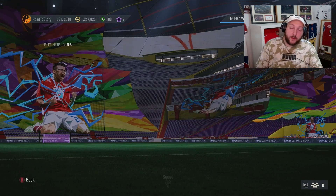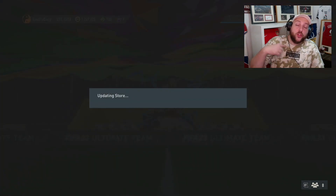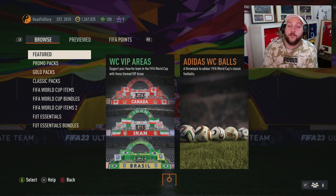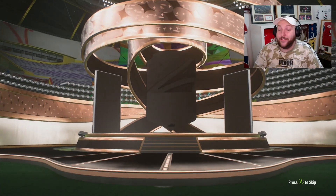We've sold two more things on the transfer list — the French striker and the German left back. We've got at least 10 to 12 things up for sale, some worth more than others. Sometimes players take a while to sell. If somebody doesn't sell, just relist for 50 coins cheaper than the current price and it should sell. If not, keep relisting. Let's open our last bronze pack for the video.